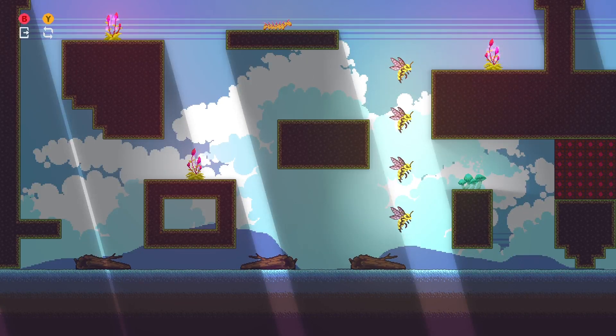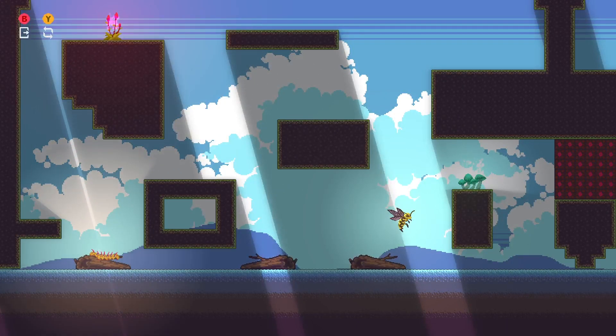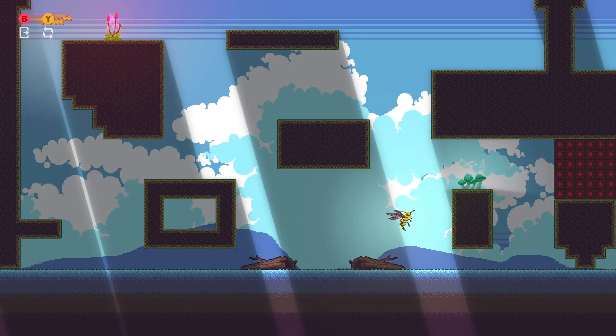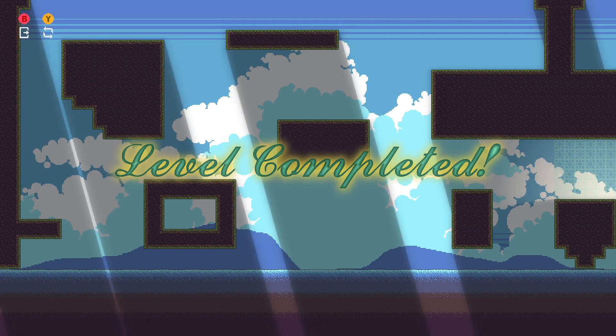This one is again pretty difficult. What you want to do here is bounce on three of these bees - like that, and that - but you want to leave the last one, because we're going to use that to get to the finish. On the first one, go this way, collect that, pick that one up, then bounce. That's level 16 complete.